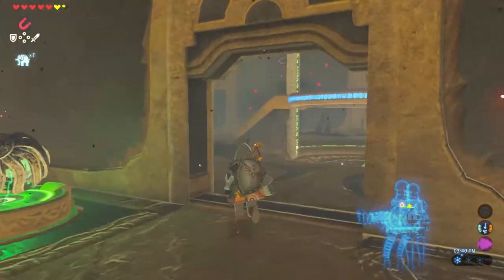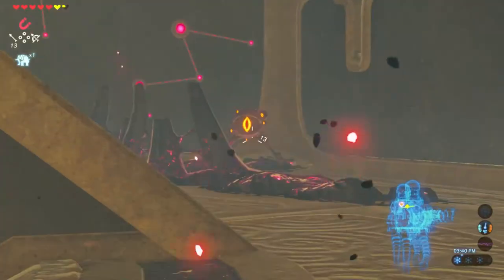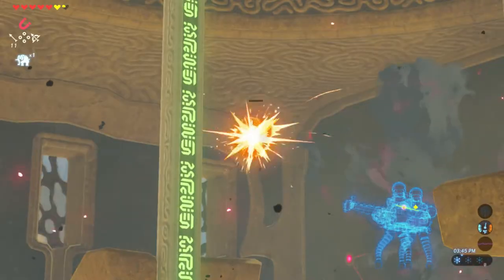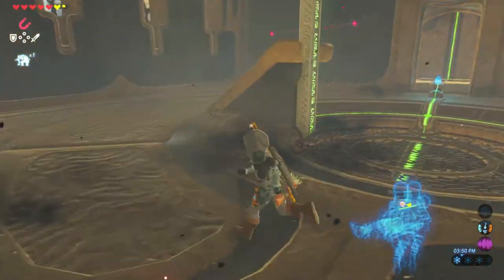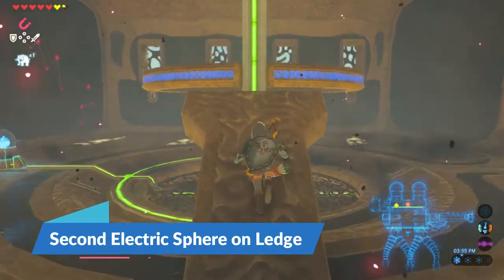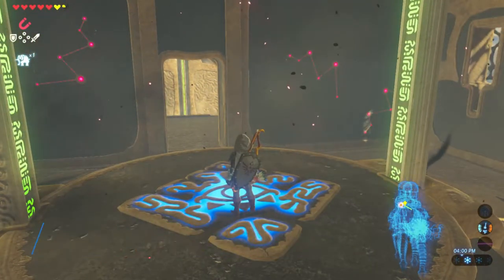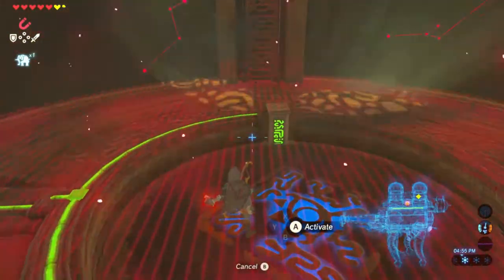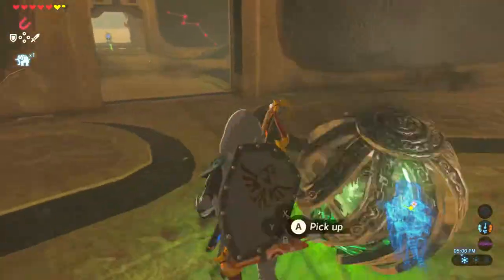Proceed further to find the second electrical ball, which will remove the gate from the final terminal. In the next room, there'll be an eye in the corner and likely a floating enemy in the opposite corner, so be sure to take them both out. Ride the elevator to the top and you'll find a ledge between floors two and three with an electrical ball. You'll also find another ledge you can glide to and open another chest. Use magnesis to place that ball on the connector on the bottom floor to unlock the final terminal.